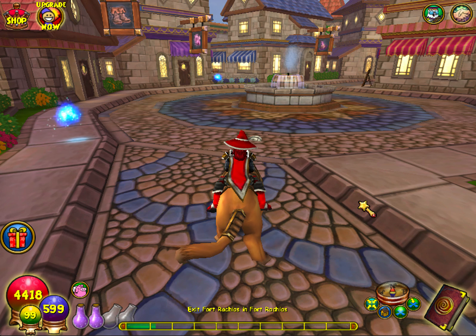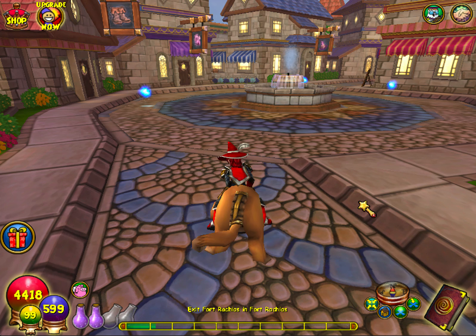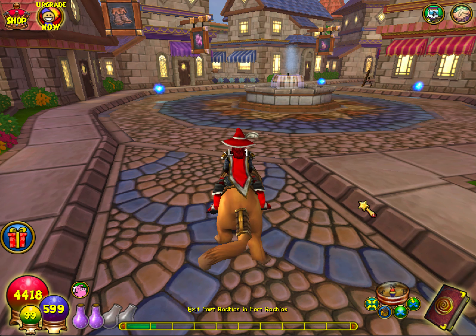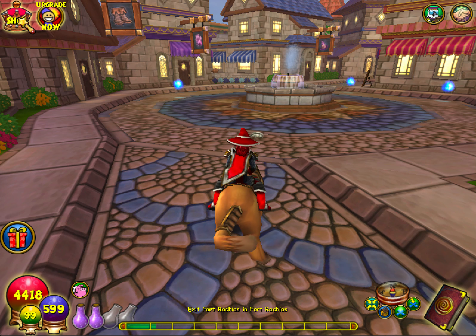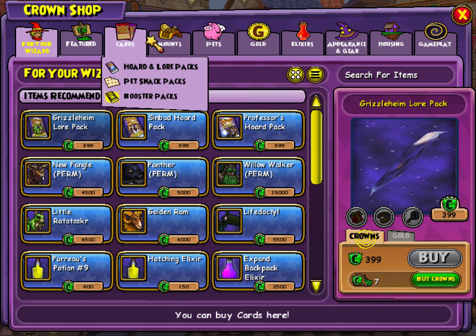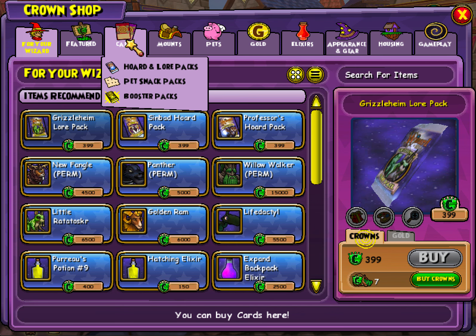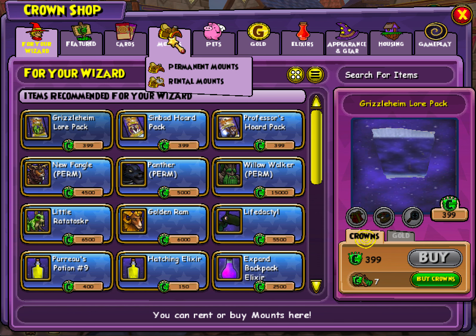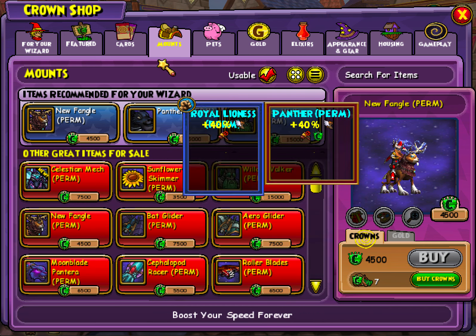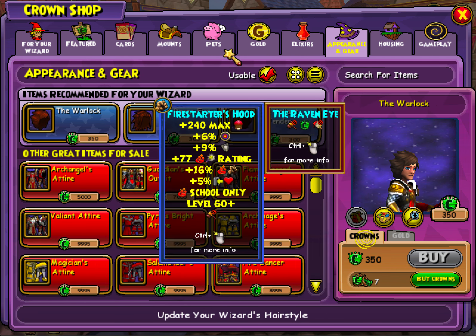What's up guys, it's the Chalk here and welcome to another one of my videos. This one's gonna be a bit different — it's not gonna be a typical walkthrough. Today we're actually gonna be doing the top five items you should not buy in the crown shop. For those of you who are unaware, the crown shop is accessed by clicking this button, which takes you to a store where you can only buy things with crowns — a currency where you have to pay actual dollar amounts. You can get special items, anything from packs to mounts, pets, and gear.